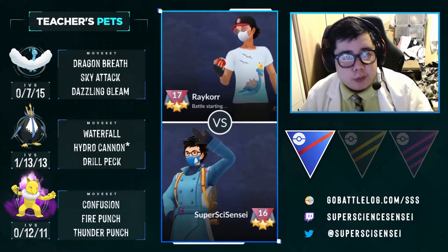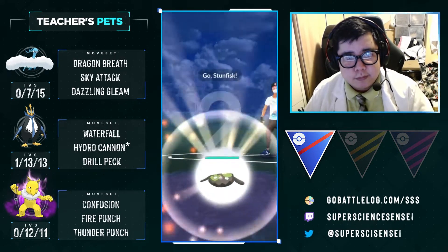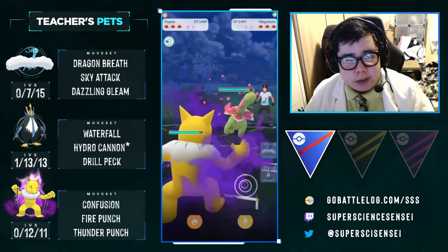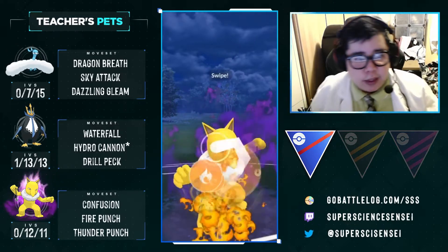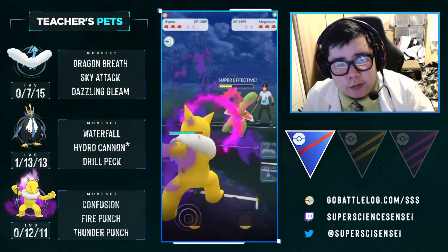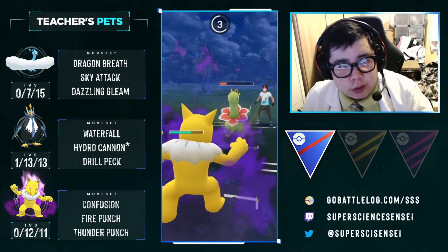Going up against another great battler we know — Raycor. Horrible, horrible lead for us again. We instantly switch out to our Hypno. They instantly switch out to their Meganium. This is pretty good for us because we can throw Fire Punches — though their Frenzy Plants do hurt, they probably don't kill us right away. I think they need two moves to kill. Luckily for us, we also only need two moves to kill. We decide not to shield — does this kill us? Hypno's a beast! That's a Shadow Hypno taking that like a boss.